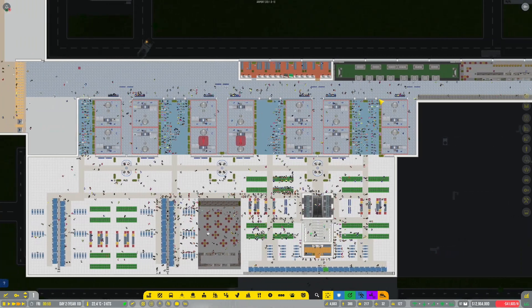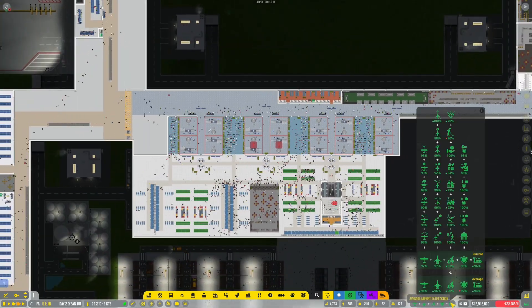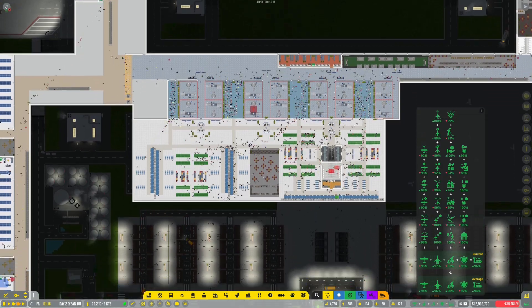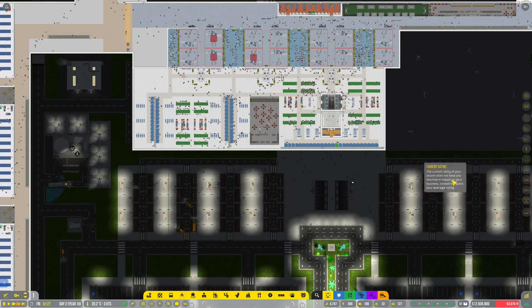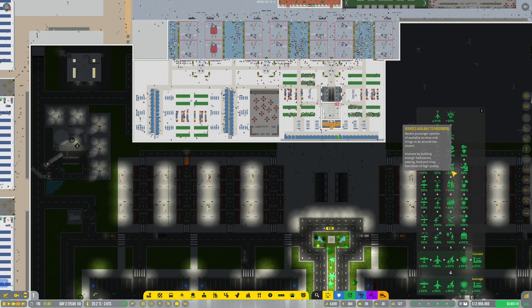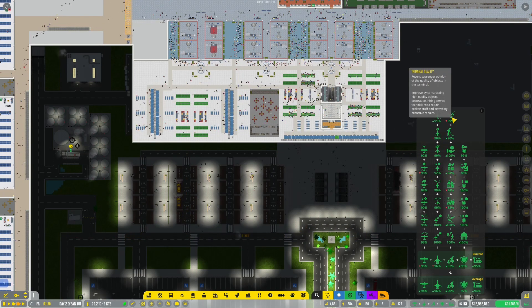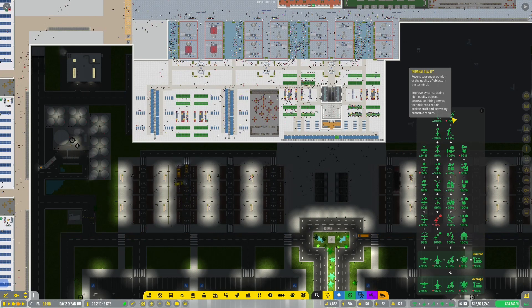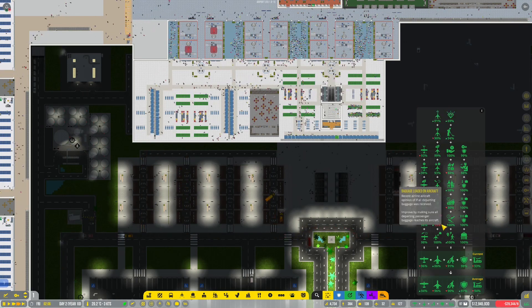I may have to see about expanding this area even a little bit more. Our current rating is at 96 — the average is driving up a little bit. Look at this — our service available to passengers is up a little bit, hovering in the 90s now. Terminal quality, high quality objects, decorations, hiring service technicians, repair broken stuff — I don't think that's a big deal. Package loaded on aircraft — that must have been a little glitch.